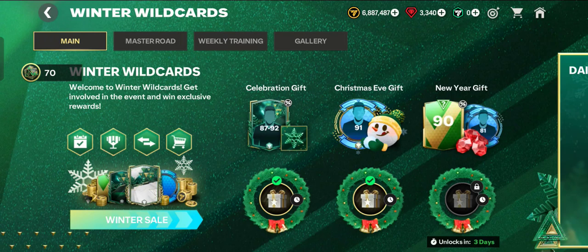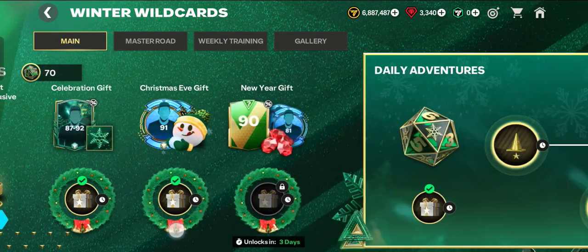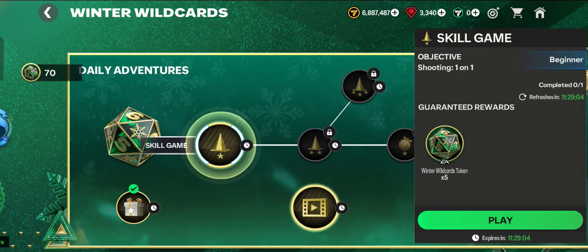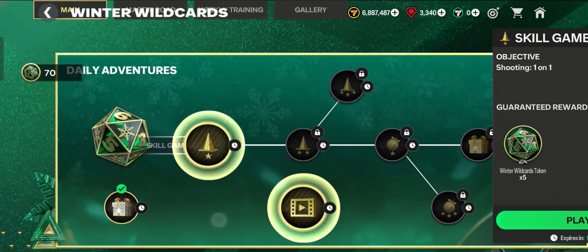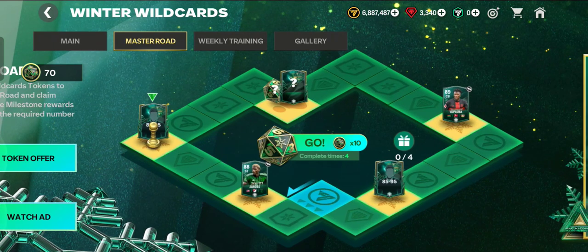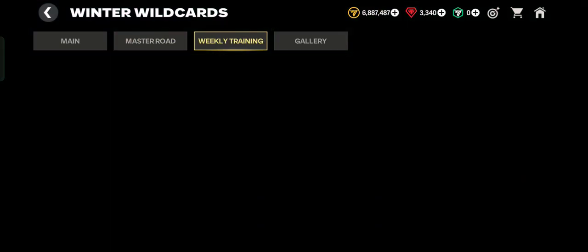Welcome to the winter wildcards event — get involved and win exclusive rewards. There are four chapters total in this event. The main chapter is daily adventure, where you play and earn winter wildcards tokens. You can then spend those tokens in the master road to claim rewards.